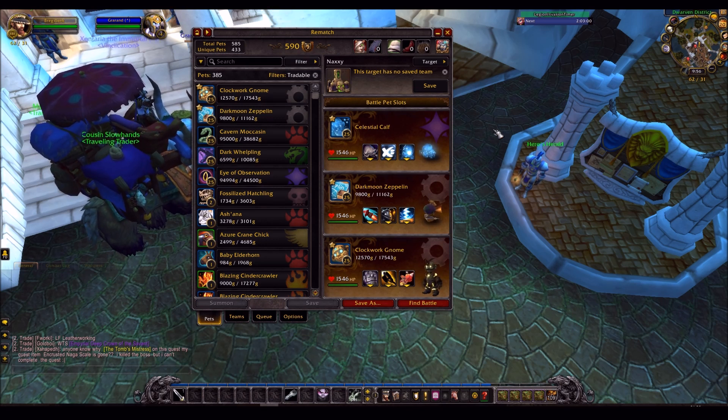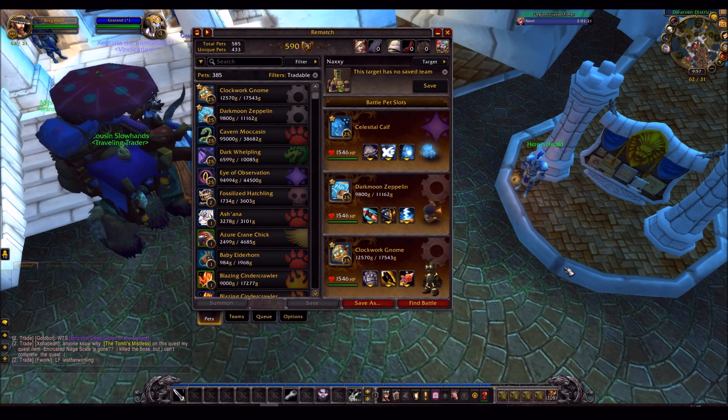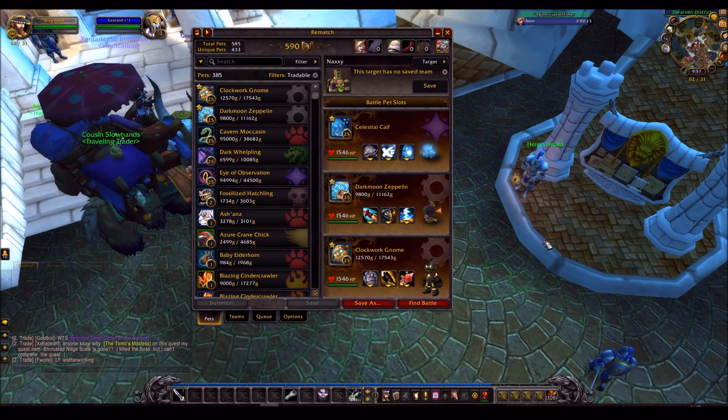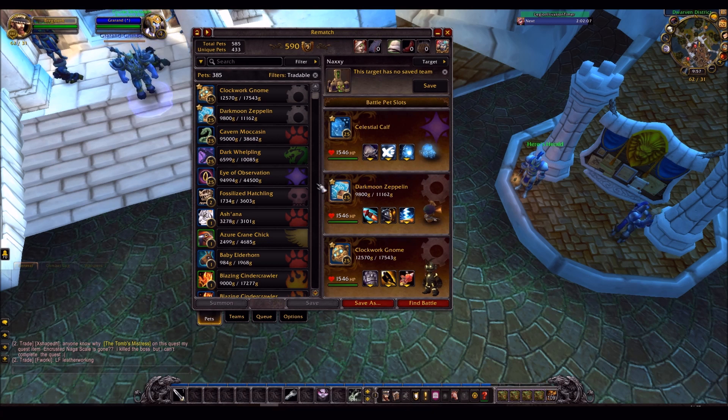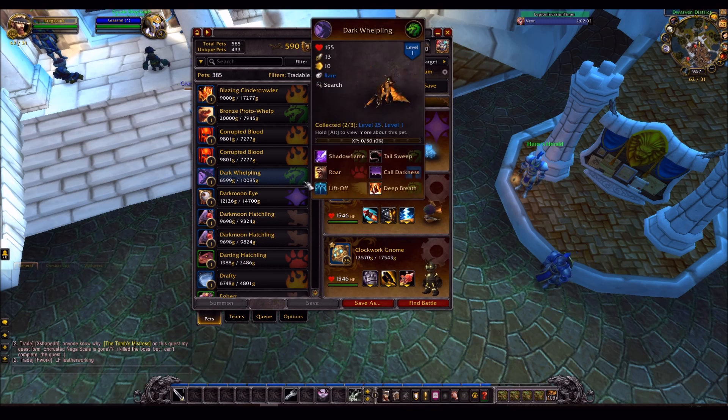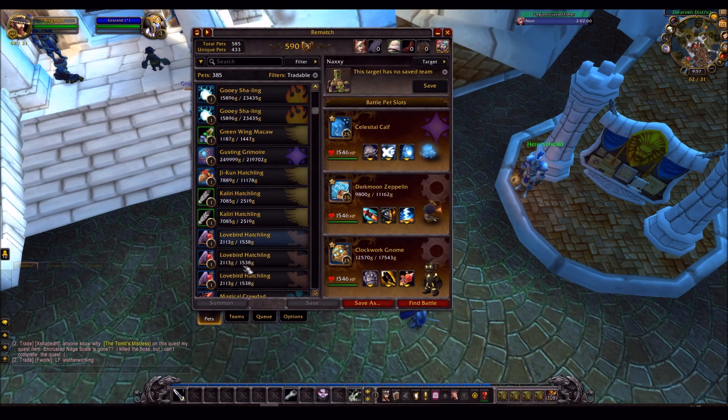They recently released a new side add-on called TSM Pet Values — so it's Rematch_TSM Pet Values. If you just search for Rematch on Curse add-on or whatever, you can download Rematch and you'll be able to download the Rematch_TSM Pet Values add-on as well. What it does, quite simply, is whatever server you're on, it will put the price of all the pets in your journal right there. So if you have pets that you maybe don't know the price of, you can just scroll through and see what the prices are.